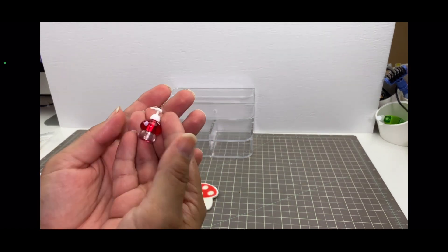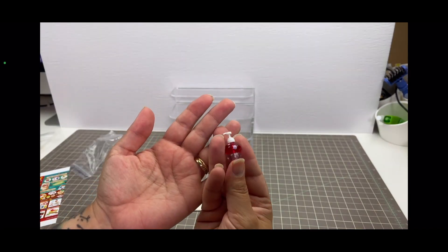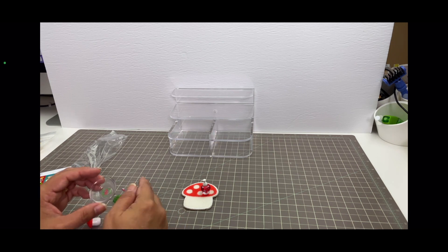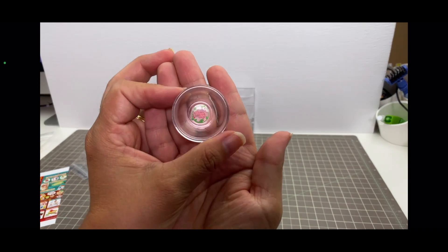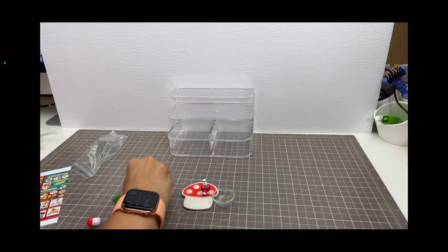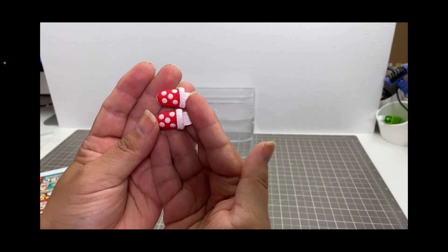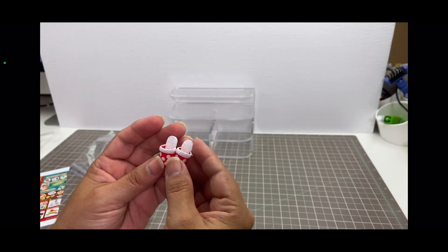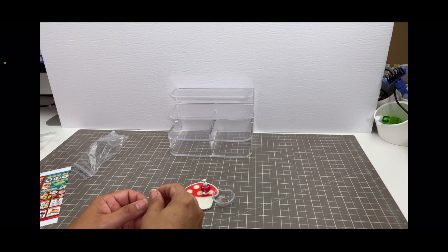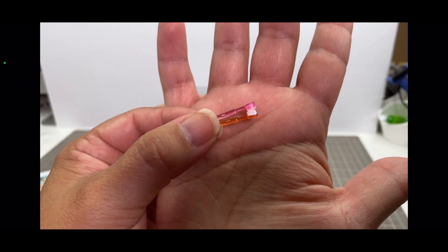Set one has a bit of a bedroom or bathroom theme. There's what I'm guessing is a soap dispenser — it looks like a mushroom with a bulb on top, red with white dots, and clear underneath. There's also a bowl with a mushroom design in the bottom, not sure why it's in this set. Then we have adorable little slippers with a mushroom theme, very similar to slippers in other Re-Ment sets in size and design.